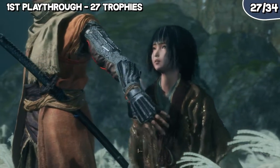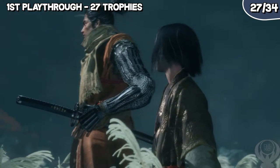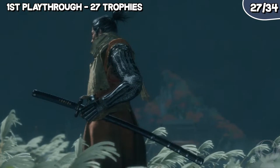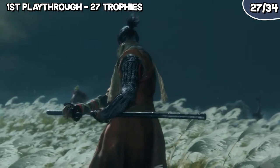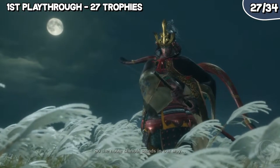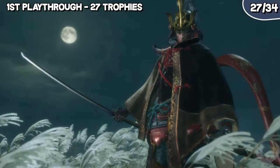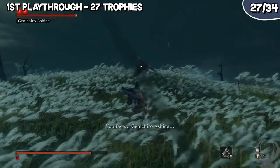The trophy Purification takes a little more effort. After fighting Owl, eavesdrop on Kuro behind the slats in his room and then rest at the idol. Talk to Emma upstairs and tell her you agree with her — 'Kuro cannot be allowed to die' — then rest at the idol again. Talk to Emma again and go to Old Grave. Go left into the graves and talk to Emma. Now go to the dilapidated temple and eavesdrop on Emma through the slats behind the building. Head into the temple, confront Emma, and keep talking until she gives you the Father's Bell Charm. Use this charm on the Buddha statue to go to a different Hirata Estate. Continue through the Hirata Estate to the audience chamber idol where Lady Butterfly was, find Owl again and fight him. After beating him you will get the Aromatic Flower. When you get to Kuro, give him the Aromatic Flower and Dragon Tears to get this ending.